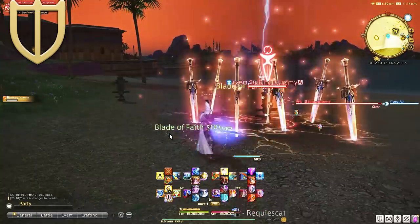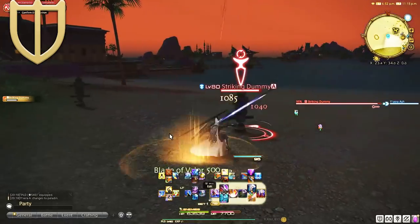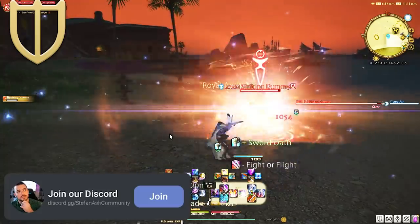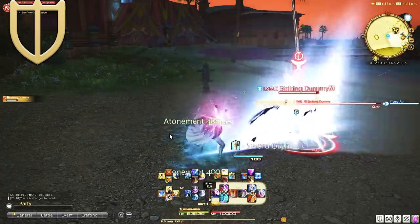Paladin job abilities use the Oath Gauge, which you receive with each auto attack that lands. With this gauge you have access to a few different job abilities as you level, but the most used ability will be Sheltron, which blocks incoming attacks for 6 seconds. It's block mitigation damage — basically it lessens the damage you take.